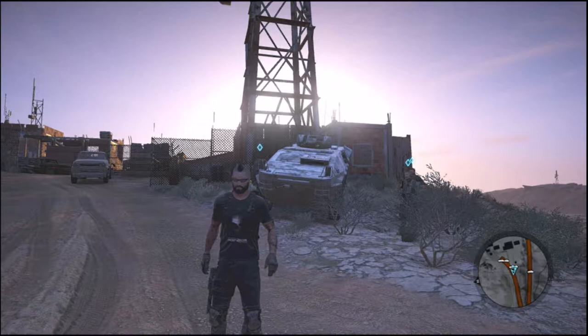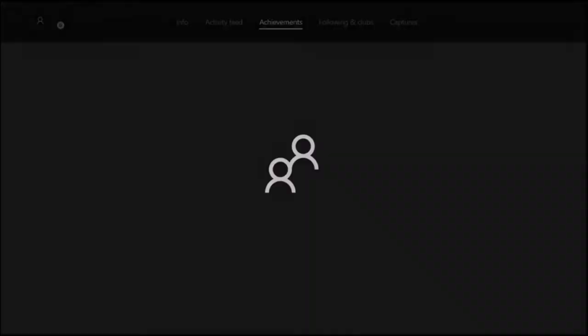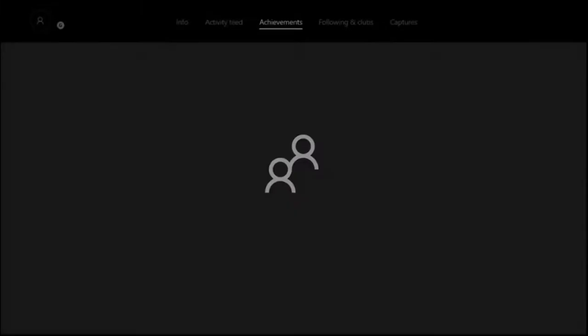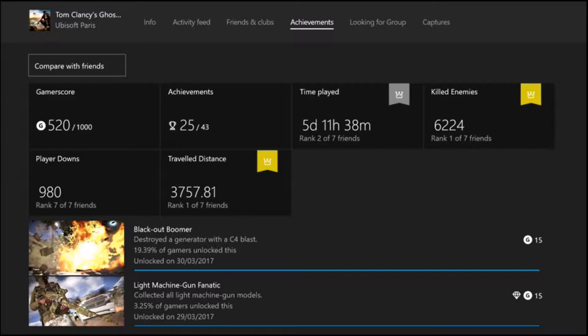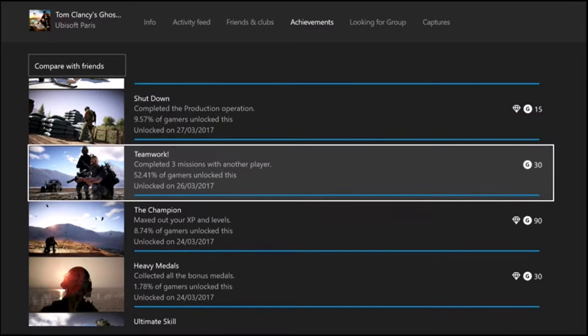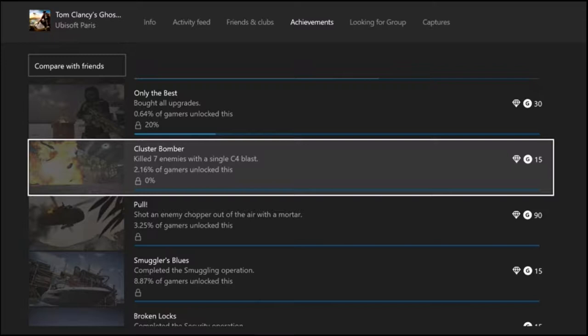I'm on Xbox, which makes it really easy to just go into my Xbox menu, go into the trophy section, and into my achievements. I'll scroll down to Tom Clancy's Ghost Recon Wildlands and I have my achievements page set up in order from last achieved to first achieved. Scrolling down the list — here we go — 'Cluster Bomber': killed seven enemies with a single C4 blast. That's the first achievement we are going for.